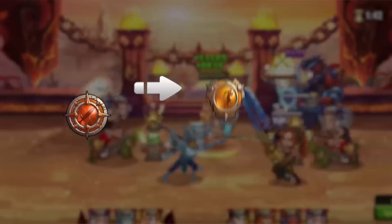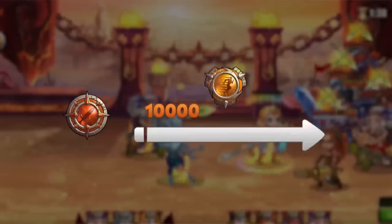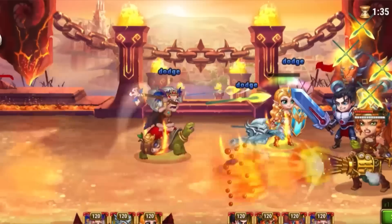Dodge, on the other hand, is a defensive tool. It provides Guardians with a chance to completely avoid any incoming physical damage.